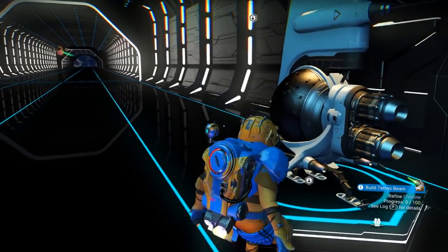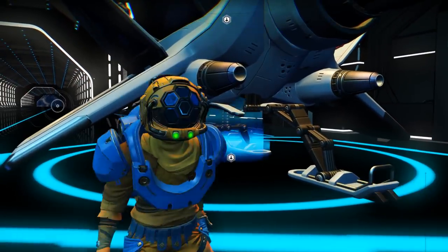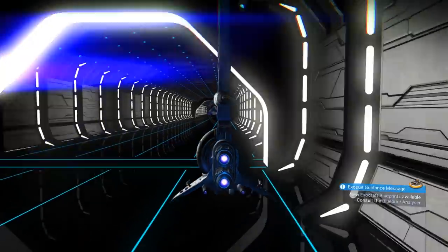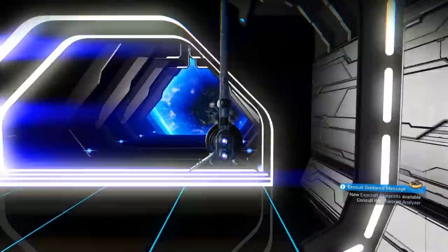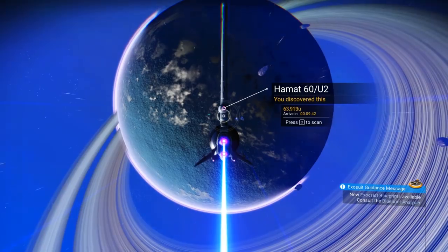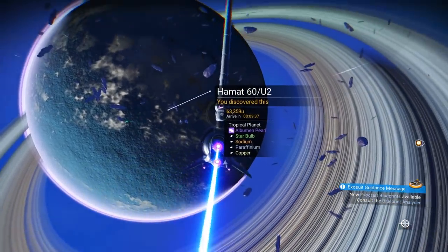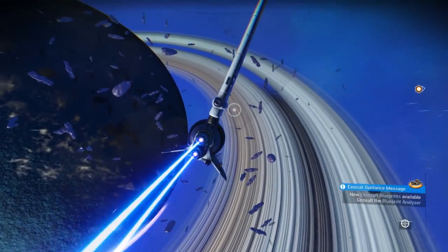That looks promisingly blue. In this game, are you able to design your own ship — can you customize how it looks? I wish, that'd be rad. It's blue, it's a tropical planet, but I don't see any oceans.